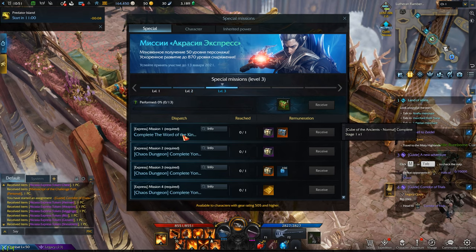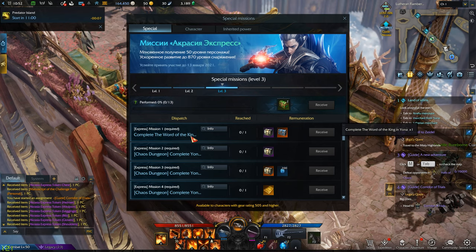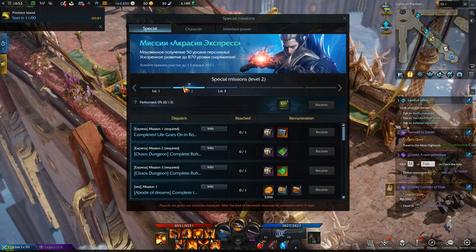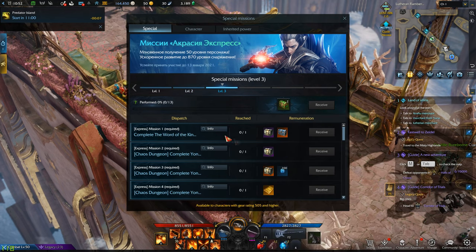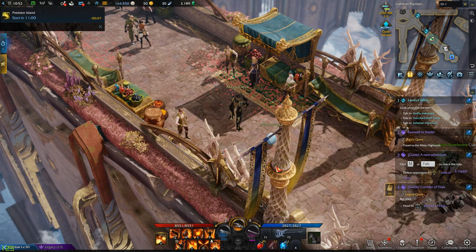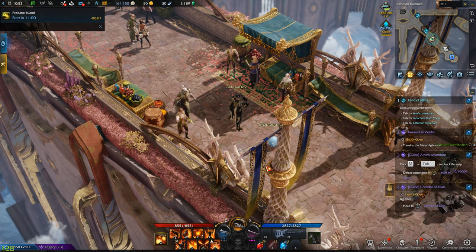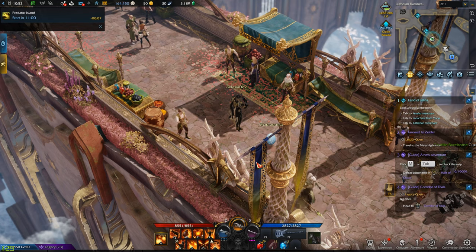Once you're done with the second level — quests and two chaos dungeons done — you can move to the third level, which is started in Yorn. Yorn will not have a quest like Rohendal explicitly telling you to go there. All you need to do is take the gear from level one, upgrade it to the maximum using the two token chests, and you're ready for Yorn. Finish the Rohendal quest line first, then travel to Yorn, do the quest lines and chaos dungeons there, and you've completed your Eccrasia Event.